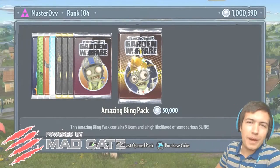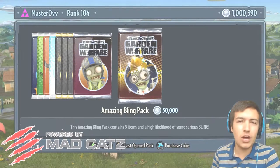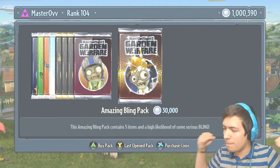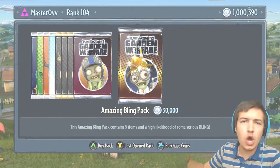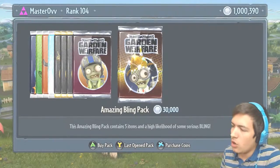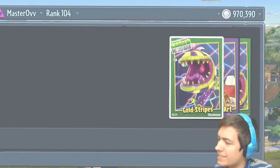What is up guys, it is Master of here, welcome back to another PvZ episode. So today the amazing bling packs are now available — there is the new DLC which is amazing. We're going to get some awesome stuff. We've got a million coins to spend and hopefully with those million coins we'll be able to buy all the brand new stuff. Let's get straight into this and open up some sticker packs.